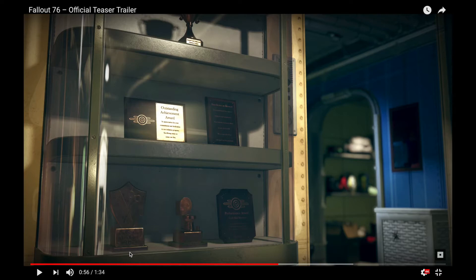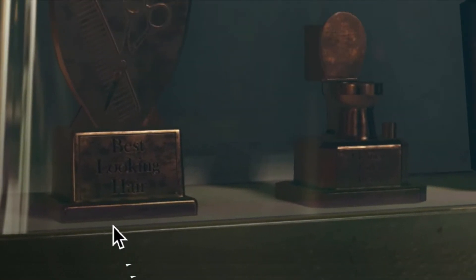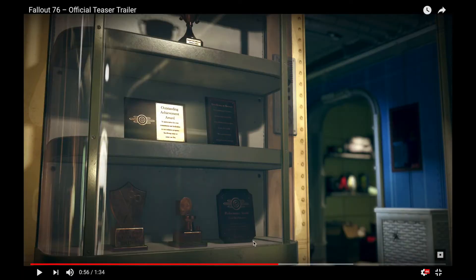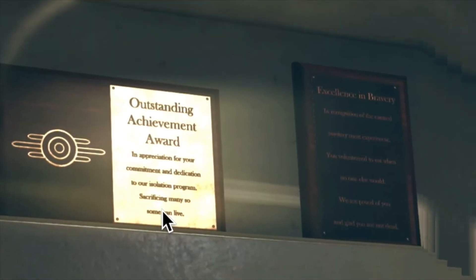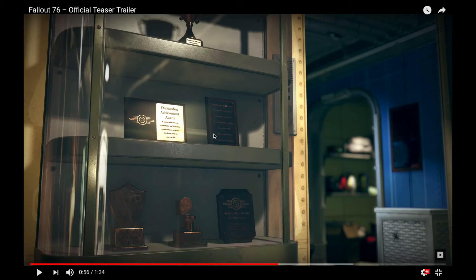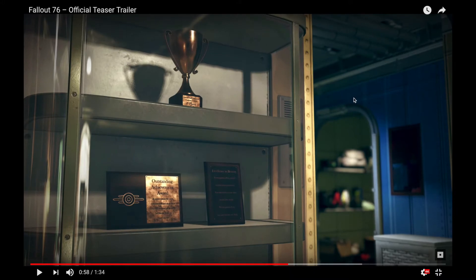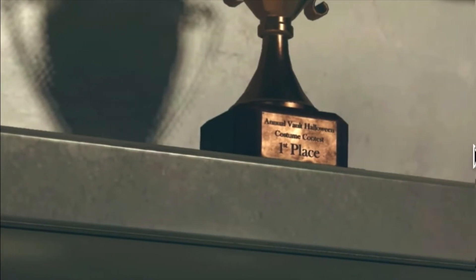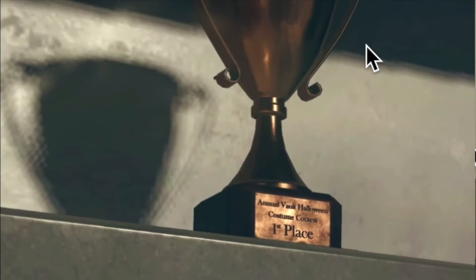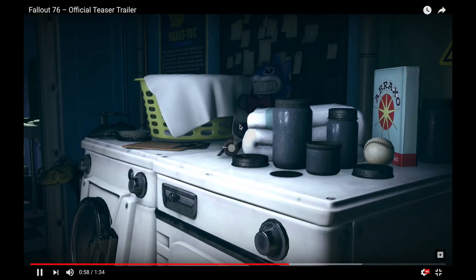These trophies don't really seem to mean anything critical. Best looking hair. One seems to be for being a hall monitor. 'In appreciation for your commitment and dedication to our isolation programs — sacrificing many so some can live.' And 'In recognition of the canned mystery meat experiment — you volunteered to eat when no one else would. We are proud of you and glad you're not dead.' It's sort of that typical humorous Fallout stuff. There's also a Vault Halloween costume contest first place trophy.